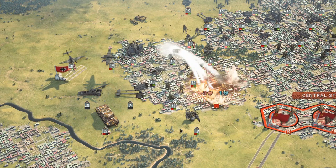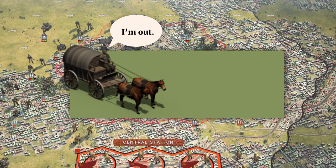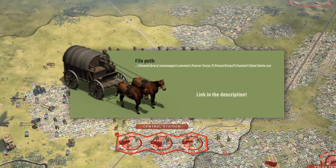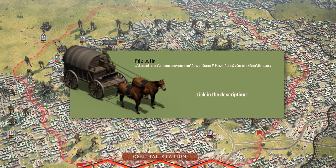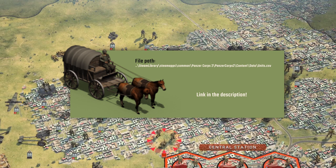Well, except that the game doesn't really work with it perfectly. There is a problem: horse carriages disappear from the game starting from January 1st, 1944. To correct that, you need to slightly change the units .csv file in the game folder. I've uploaded the updated file — you'll find the link in the description. Just copy this file into the appropriate folder and overwrite. Make sure you back up your original units .csv file just in case. My file will extend the lifespan of horse carriages to January 1st, 1946.